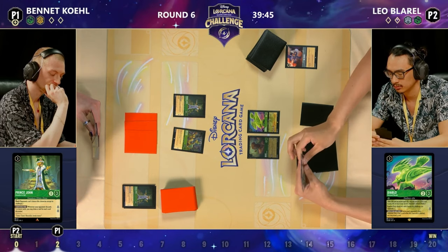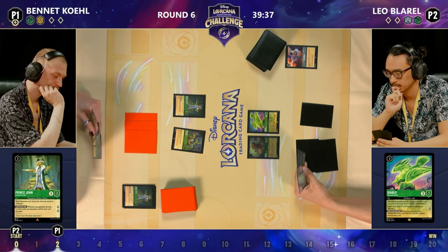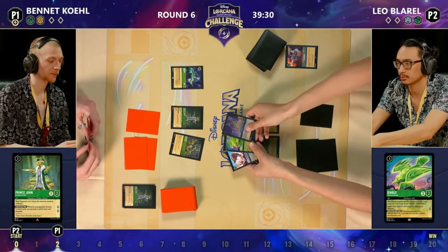Most likely Bennett's just going to be leaving it on the board. They're at Singer Five on the board with that Prince John and Sir Hiss. Leo's going to be pretty worried about Under the Sea — if Bennett can get another character with three cost or more, Ariel at Singer Five means the Ariel plus Prince John could sing together Under the Sea.